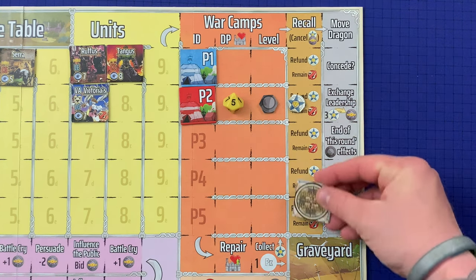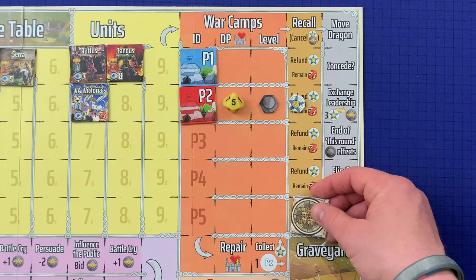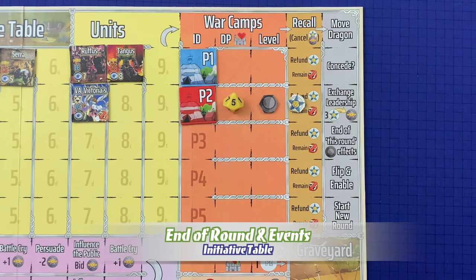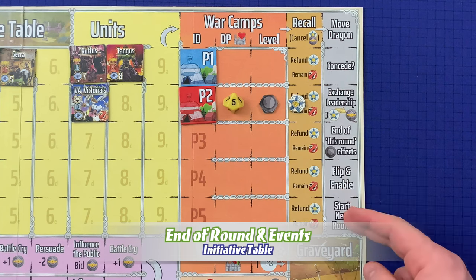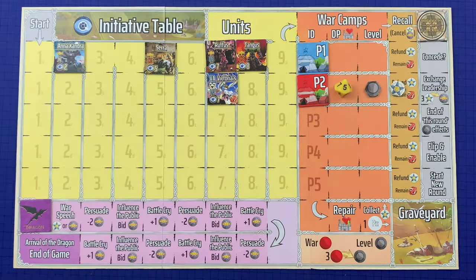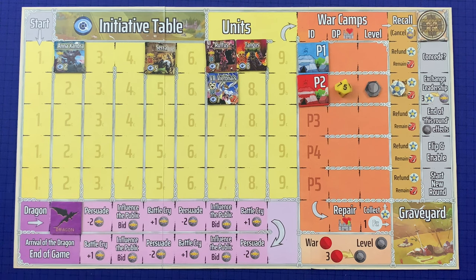When the CTI reaches the bottom of the recall column, it proceeds to the last section of the initiative table, which handles the final phase of a game round. The CTI proceeds downward, triggering each slot. First it triggers move dragon: the dragon piece is moved one space along the purple events track and triggers the event it moved onto. Keep in mind the dragon doubles as the current round indicator, and the game ends when the dragon moves onto the last slot of the events track — the end game event.